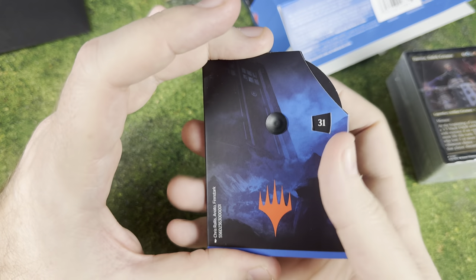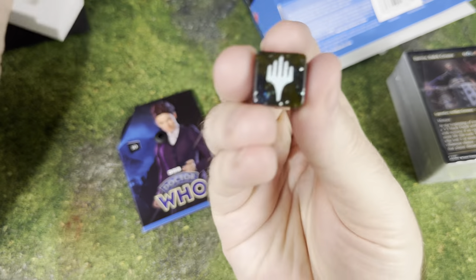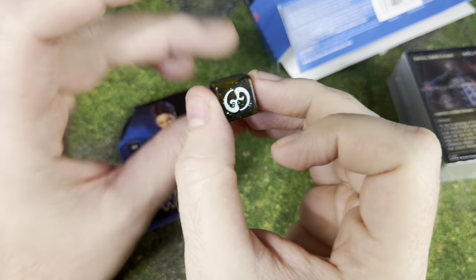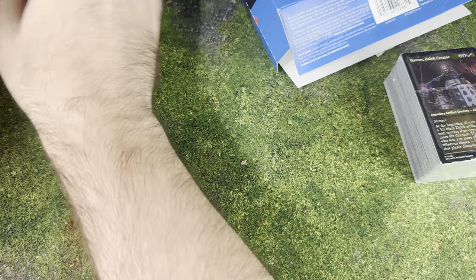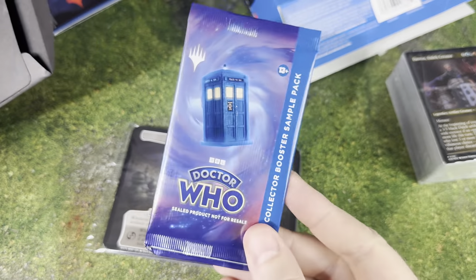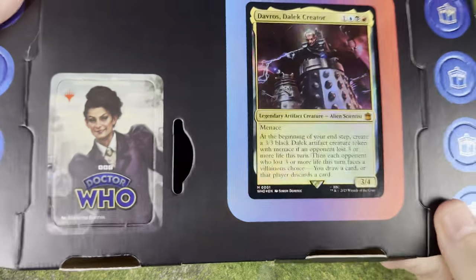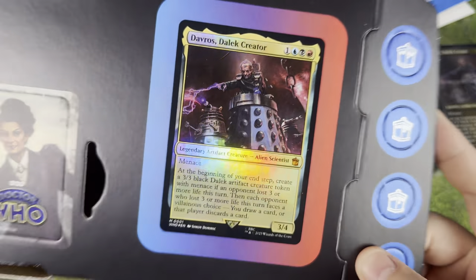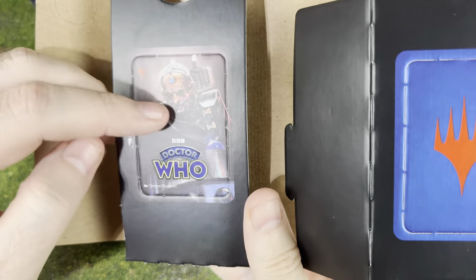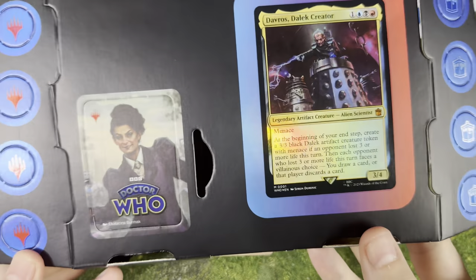We have our die for the Plane Chase — basically a D6 with the Magic: The Gathering symbol on the front and that Chaos symbol on the back. We've got the Plane Chase cards, a little booster pack that has two cards and a promo card in there — we'll unbox all of these. We also have our insert that has some tokens on there, a little punch-out for Missy, a kind of fake version of Davros on the front, and then a Davros punch-out on the back. And then all these little tokens if you wanted to use time counters or something like that.